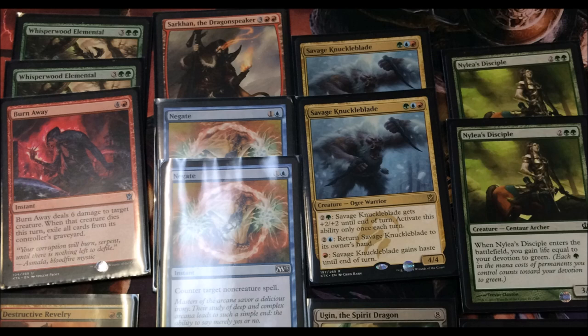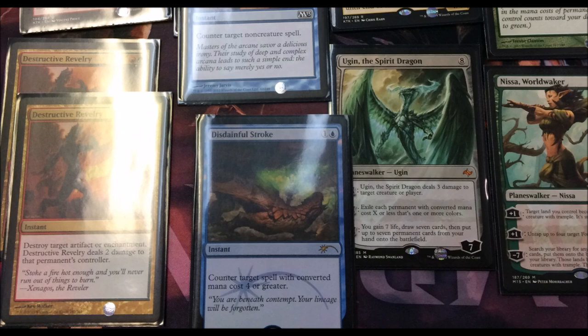In the sideboard you have Sarkhan the Dragon Speaker, two Savage Knuckleblades, two Nylea's Disciplines mainly to gain life, two Negates against control, a Destructive Revelry, one Disdainful Stroke, Ugin, and Nissa. So you have Sarkhan, Nissa, and Ugin from the sideboard - all very, very good cards.